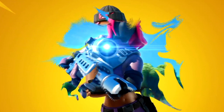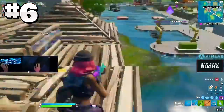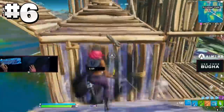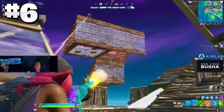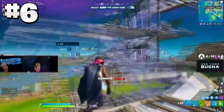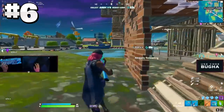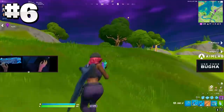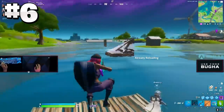Moving on to the number 6 spot guys, we have another very slept-on skin, and this is Clash. Clash is an awesome skin. It has some really well-designed features, and I really think this should be a more popular tryhard skin. There are quite a few pros that use this. You can make some really good combos with it. It doesn't always have to be a really bright colored skin, but it just has those little flashes of bright colors in the hair, which I think is absolutely awesome. Another reason why I like this is the fact that it is wearing a beanie — you don't see too many skins in Fortnite with beanies on. The only other one I can think of is Aura, and that is also a very tryhard skin.